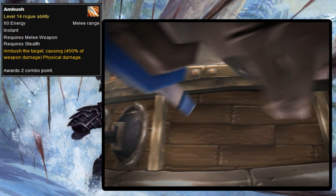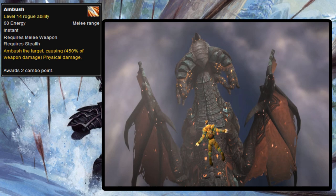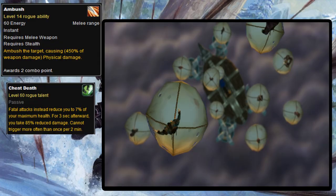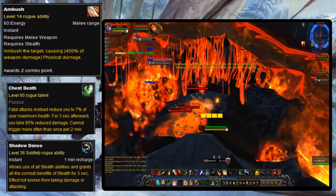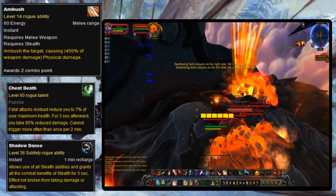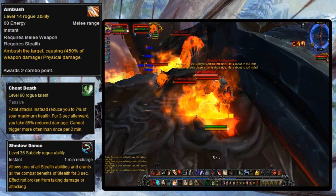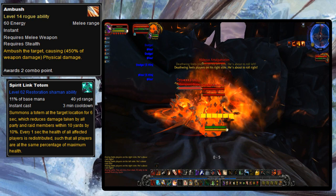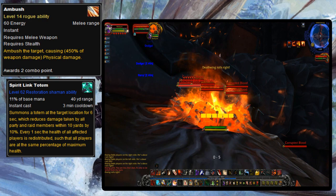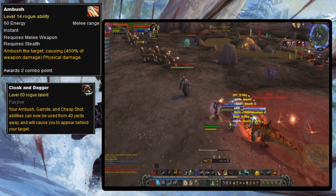Also in Cataclysm, Sub rogues — usually a terrible PvE spec for years — got their time to shine on the Spine of Deathwing, thanks to cheat death survivability and the fact that with the four-set bonus and glyph they could Shadow Dance for 10 seconds, allowing Ambush spam for half the duration they could attack the tendon. Spine was the hardest raid fight in Dragon Soul — harder than even the final boss — and top guilds were stacking rogues, mages, and shamans. In Mists, a talent called Cloak and Dagger was introduced that allowed rogues to use Ambush from 40 yards away, teleporting the rogue behind the target, basically giving rogues a free Shadowstep every time they used an opener.